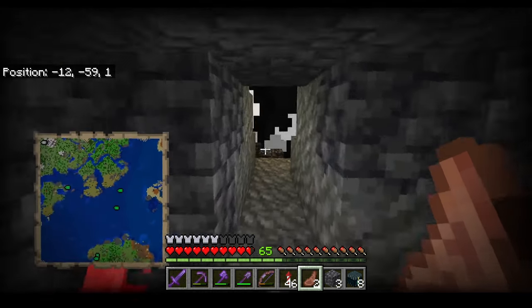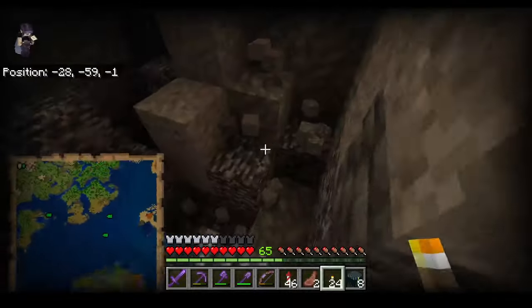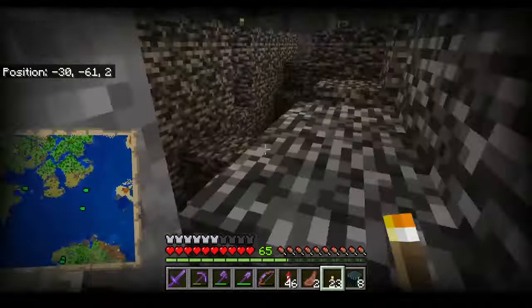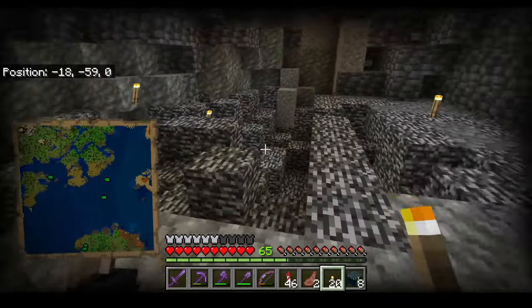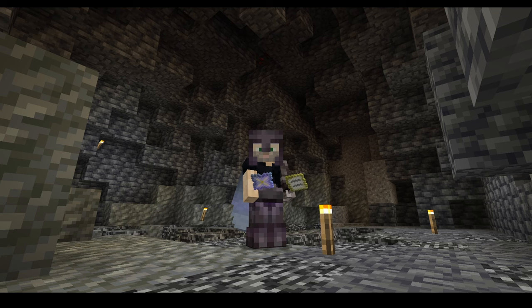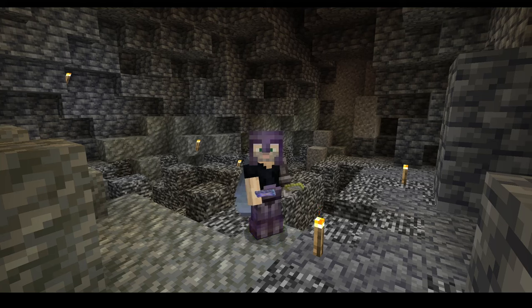Just like that, the Wither dies. What you can do from here is torch up the area so zombies don't spawn, and collect all the nice bits of Deepslate or whatever that he leaves for you. And look at that — a Nether Star! Now you can make a Beacon. That's how you make this little chamber for the Wither. You can do this like 10 times and have 10 Beacons — whatever you want. Thank you very much for watching, I hope you found this useful. Have a good day or night, or whatever your time identifies as. See you next time, bye!